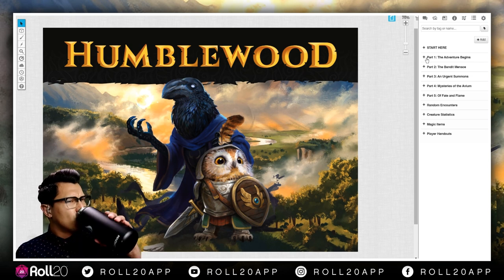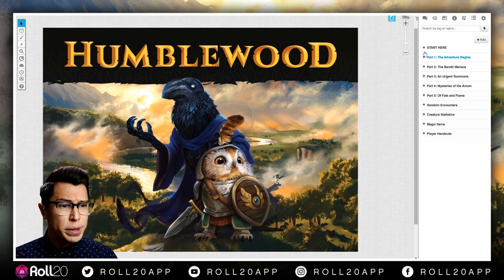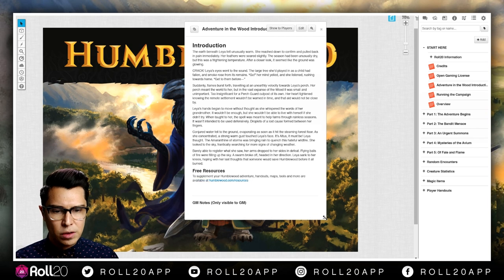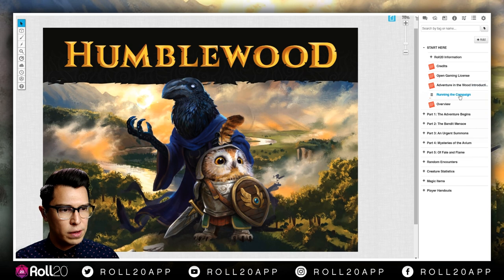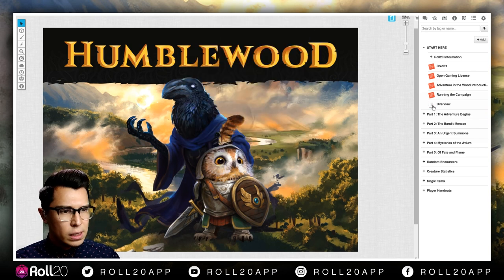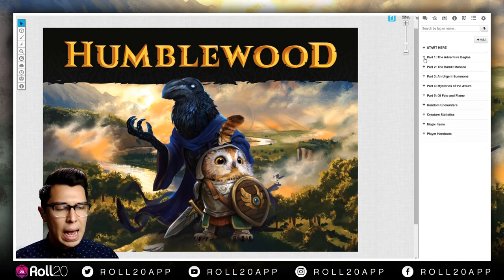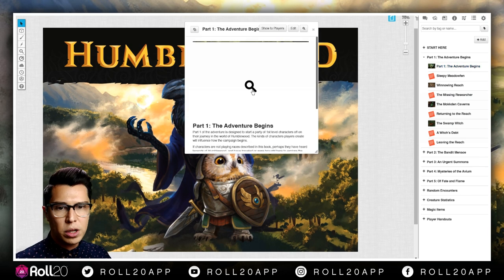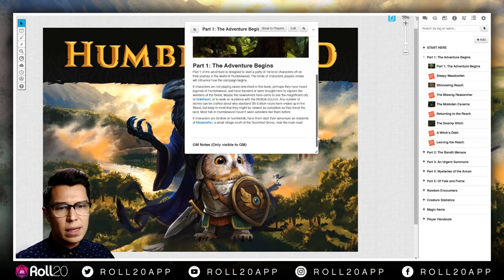Let's jump into it. When you get your game, you'll open it up — there'll be a Start Here page giving you credits and information. There's also an Introduction to the Woods that goes through the adventure, running the campaign, and an overview. I was going to prep for this by sitting down and reading the book, but I realized I'm ruined by Roll20 — that's not how I learn games anymore. I learn games by opening up the game and learning in real time. So let's go to Part One.